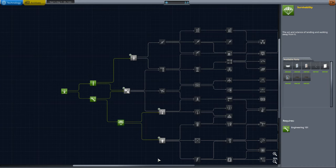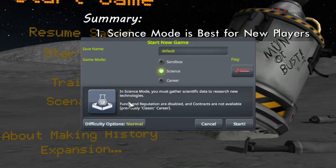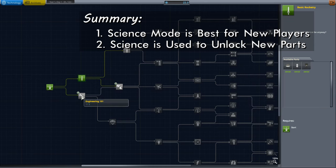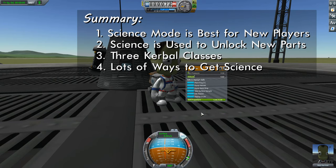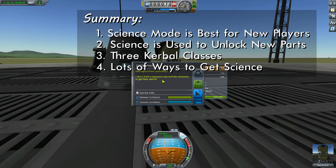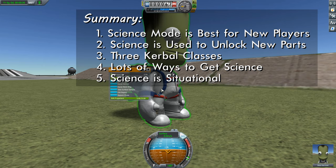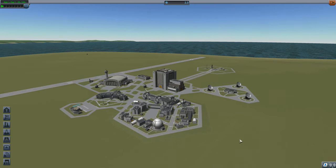Let's go over the main points from this video. Number one: KSP can be played in three modes - sandbox, career, and science - and science is the one I'd recommend when starting out. Number two: the idea of collecting science is so that you can unlock more parts. Number three: there are three different classes of kerbals - pilot, engineer, and scientist - make sure you pick the right ones for the right task. Number four: don't miss any science - capsules let you do crew reports, and with kerbals you can do EVA reports and collect surface samples. Number five: science is situational - get yourself into different locations to collect even more science. Thanks for watching and I hope to see you for the next one.